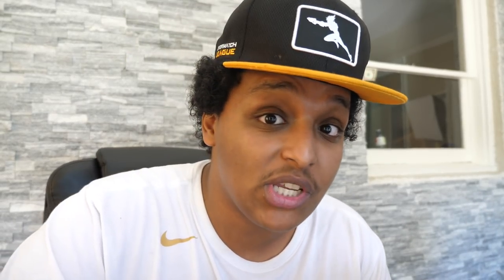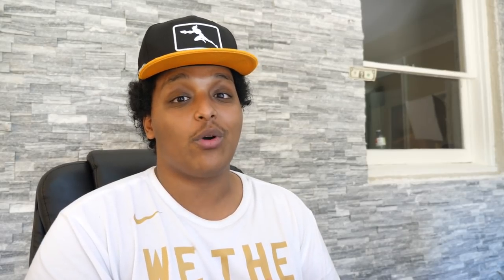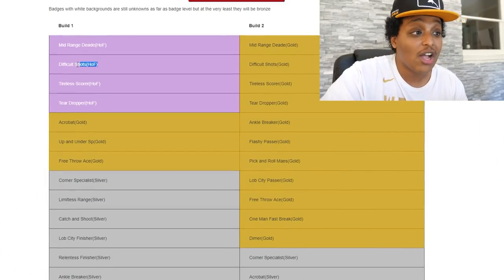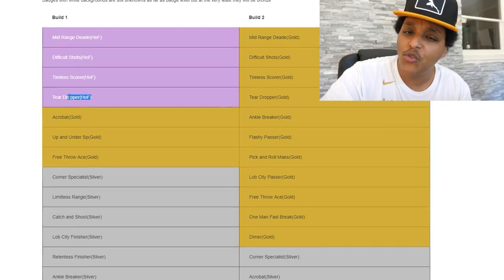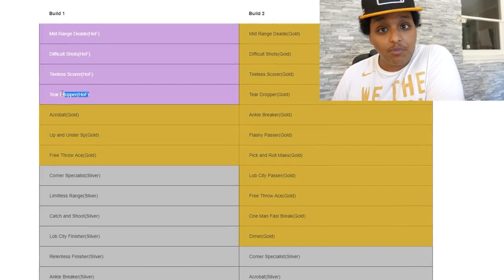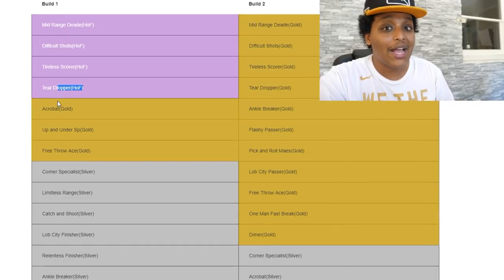The next archetype is actually two archetypes and I'm having trouble deciding between them, so I'm going to put them in the badge comparison and we'll make a decision together. Both are at the point guard position. One is a pure shot creator and the other is a shot creator primary, playmaker secondary. If you liked your pure shot creator last year, it looks like pure shot creators are back and better than ever — to the point where I don't even like shot creators but I'm really considering making one. Off rip, you get four Hall of Fame badges: tireless scorer, difficult shots, mid-range deadeye, and teardropper. Teardropper is specifically important because this year you can do teardrops off spin moves and Euros, so skilled players can find a lot of creative ways to use that badge.